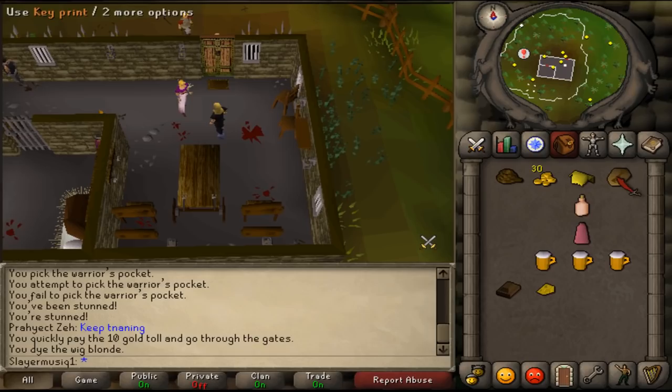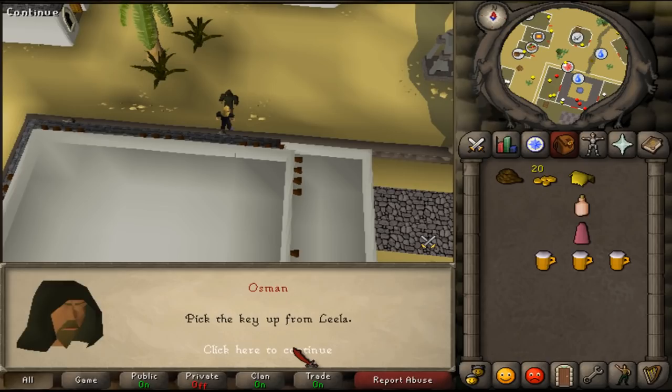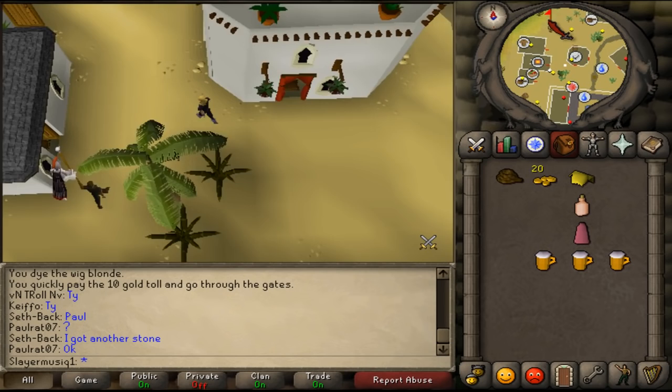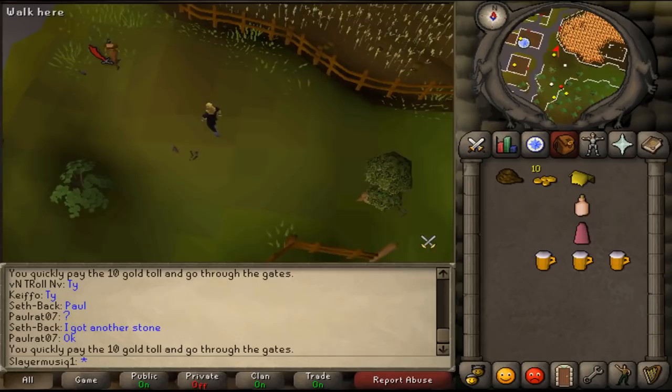Return to Al-Kharid. When you have returned to Osman, talk to him. He will thank you. You have given him the key print and the bronze bar. Now you can get your bronze key from Leela. Return to Leela in Draynor village. When you have returned to Draynor, talk to Leela and she will give you a bronze key.